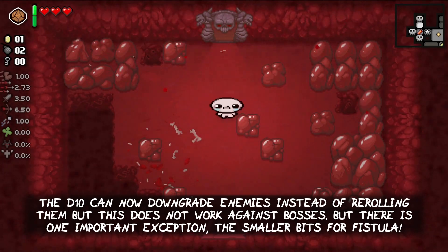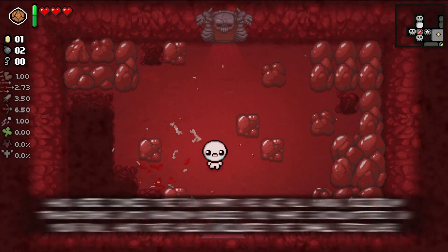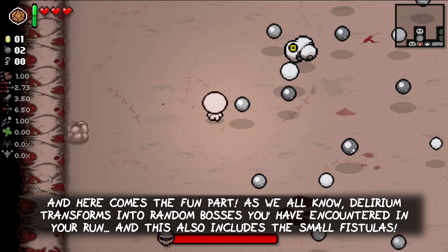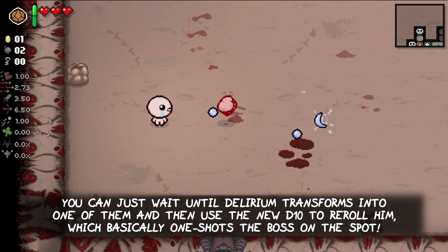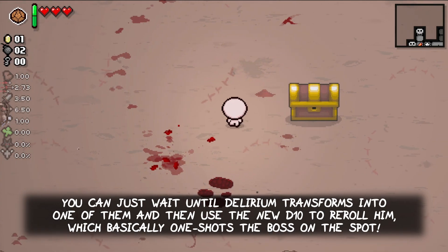But there is one important exception to this — the smaller bits of Fistula. And here comes the fun part. As we all know, Delirium transforms into random bosses you have encountered in your run, and this also includes the small fistulas. You can basically wait until Delirium transforms into one of them and then use the new D10 to reroll him, which basically one-shots the boss on the spot.